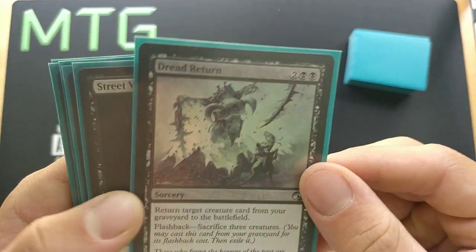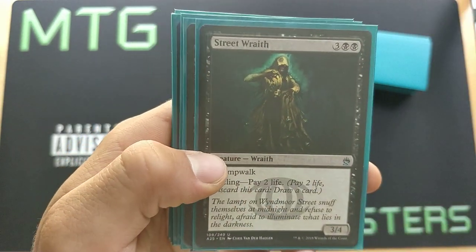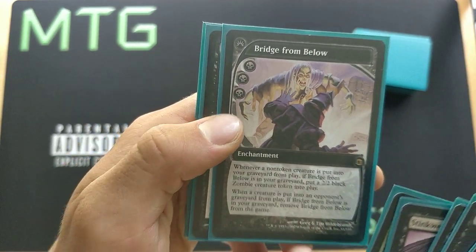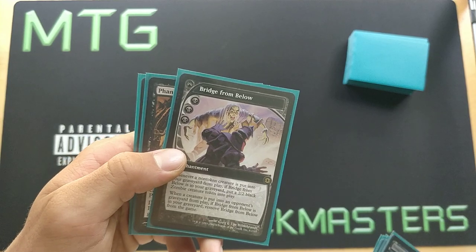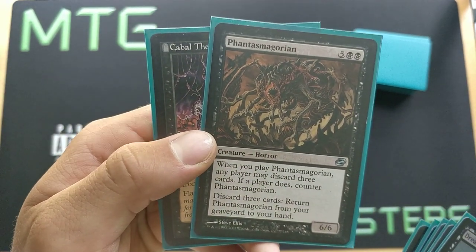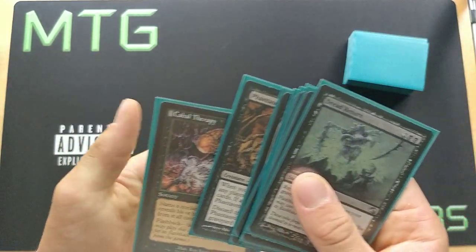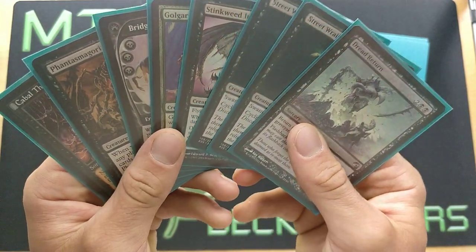Now we have eight cards in our hand. Dread Return returns a creature from a graveyard to the battlefield; flash it back by sacrificing three creatures. Street Wraith is a cycler for two life. Stinkweed Imp is Dredge 5. Golgari Grave Troll is Dredge 6 and can be a big creature. Bridge from Below: whenever a non-token creature is put into our graveyard from the battlefield, we put a 2/2 zombie into play — but if one of our opponent's creatures dies, we exile it. Phantasmagorian is a 7-mana 6/6; we can discard three cards to return it from our graveyard to our hand. Cabal Therapy: name a card and our opponent discards all copies of that card from their hand; we can flash it back by sacrificing a creature.